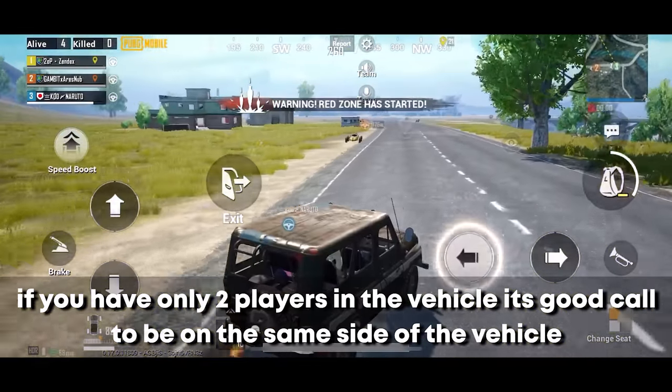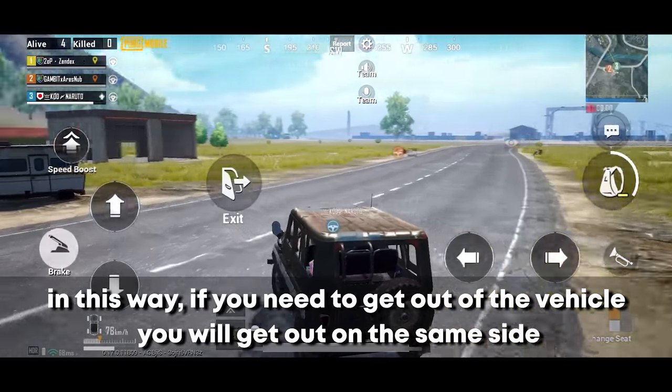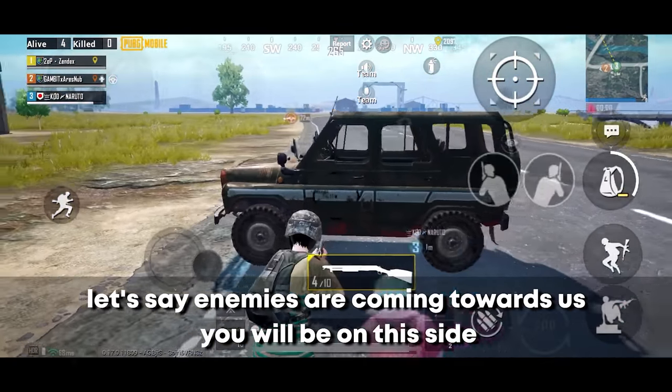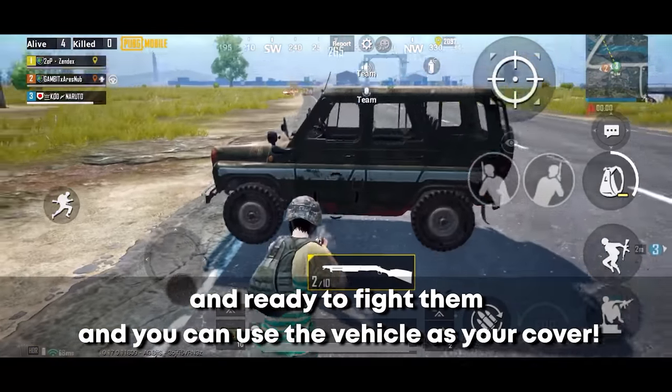If you have only 2 players in a vehicle, it's a good idea to be on the same side. That way, if you need to get out quickly, you will both exit on the same side. If enemies are coming towards you, you'll already be on the correct side and can use the vehicle as cover.